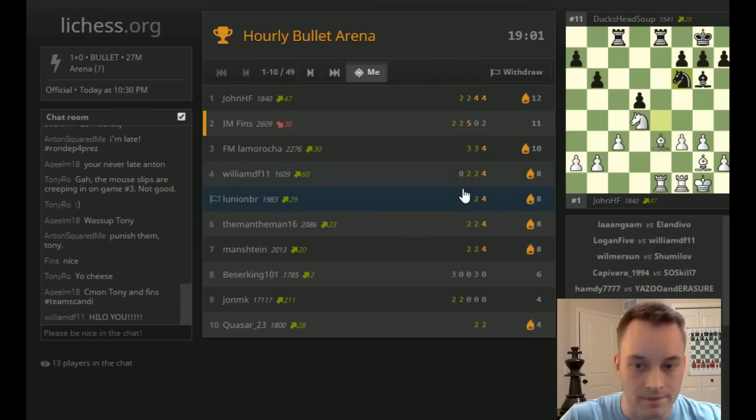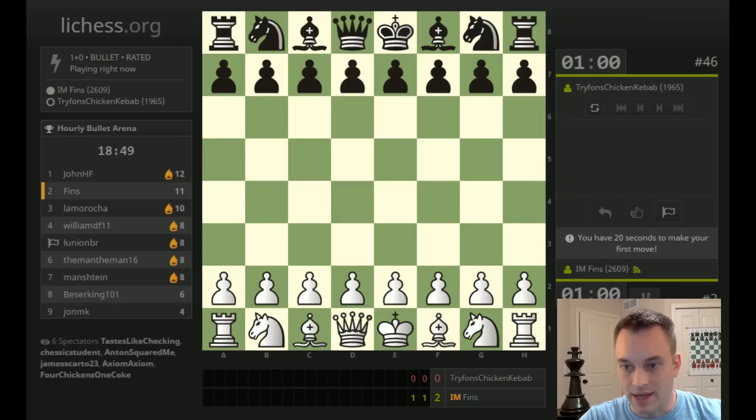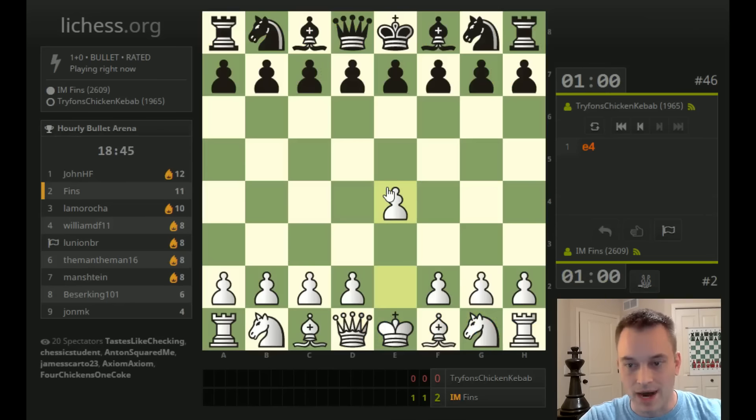La Marocca is probably still playing — we must assume he'll win. John HF, 1840, has won all their games and is having a good tournament. Anton is in the chat rooting for Tony of course. Trifon's Chicken Kebab, 1965, is the next opponent. I'm still sticking with e4, trying to get more practice in with this line.